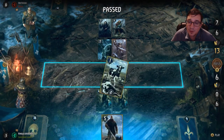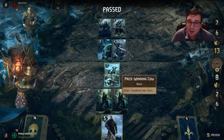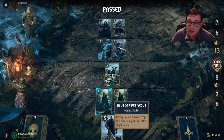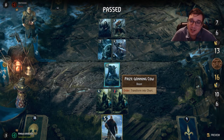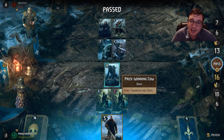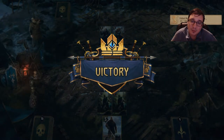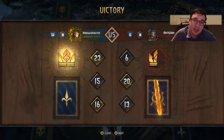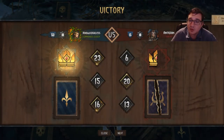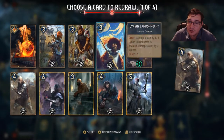My opponent took a while to just pass, so here I can just buff up the cow and activate its order ability. The buff that I gave it goes away, but that's like four provisions extra over the card's value. Using Foltest on the prize-winning cow is one of the most effective ways to use Foltest's ability. It bypasses the prize-winning cow's major weakness, which is its one strength and the fact that it takes a turn for it to trigger.